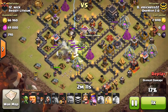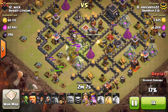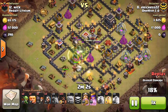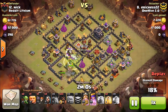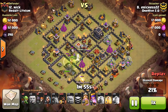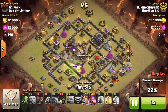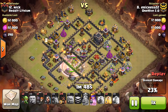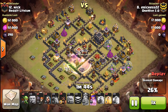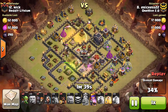I get my King in there really nicely and late. I was a little scared I was going to lose him to that gold mine on the right — I had no clue why it wasn't going down because I didn't even realize the Tesla was there, which was pretty bad of me. But I let my King survive most of the raid, a really good part of the kill squad, and I'm able to take out the King and Queen pretty early which was huge for me. Then I just start doing a surgical hog deployment going clockwise.